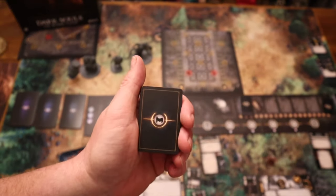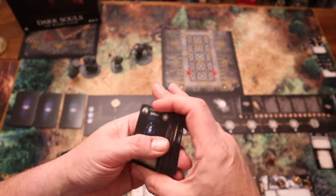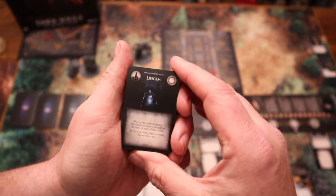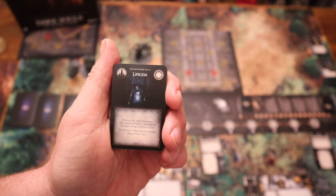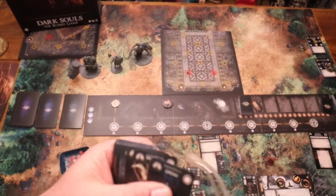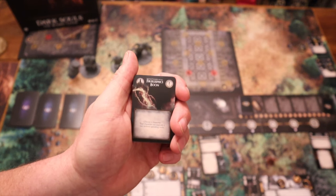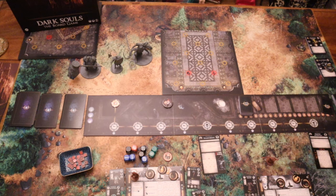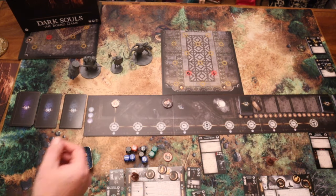Next are the event cards. You generally pull one of these when you complete an encounter, though some encounters ask you to pull additional event cards. These are split into instant ones, character-specific ones, and ones that require time. For example, the Life Gem says 'during the next encounter this character heals one damage at the start of each of their turns.' The Fire Keeper's Boon lets you choose a character and upgrade a stat without spending souls. Killing enemies and completing encounters earns souls, which you spend to upgrade and get new items.